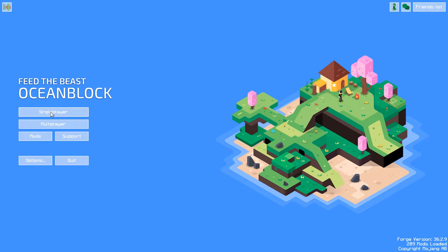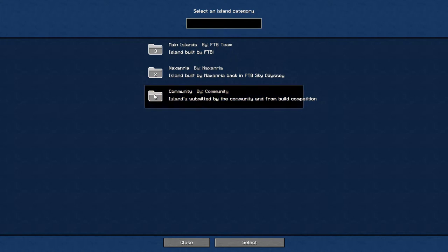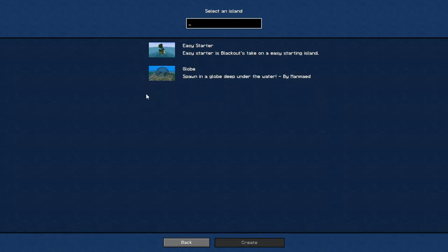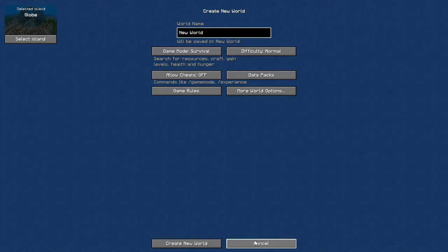Hello everybody and welcome to Feed the Beast Ocean Block. I'm going to start a new series with this mod pack — I think it's quite neat, I've been watching some people playing this. I'm going to select the globe from the community ones and create this world. I'm going to change the game to allow cheats on, and put in the name 'world' because all my backup stuff works on that name.